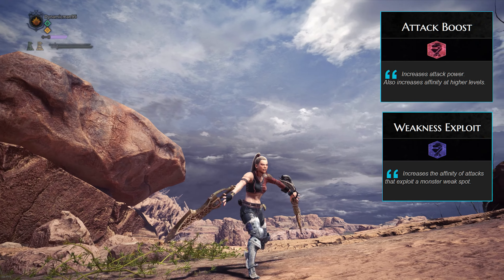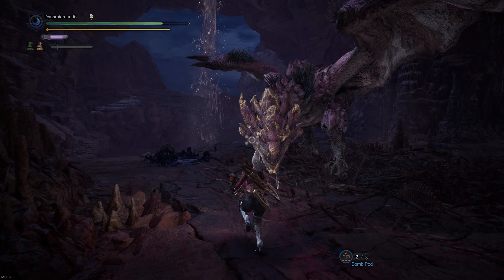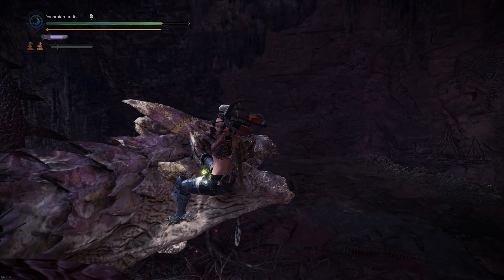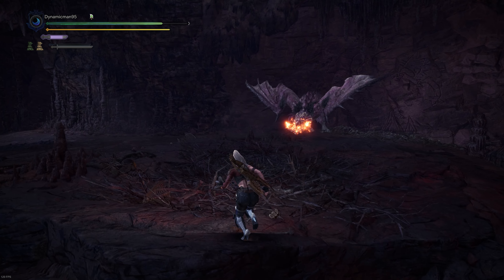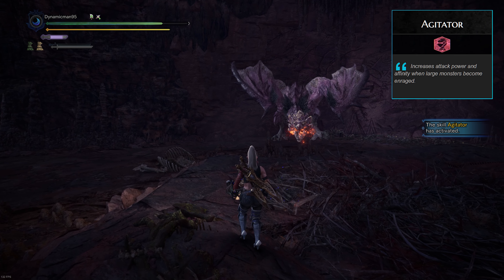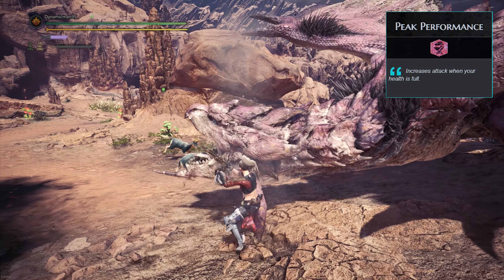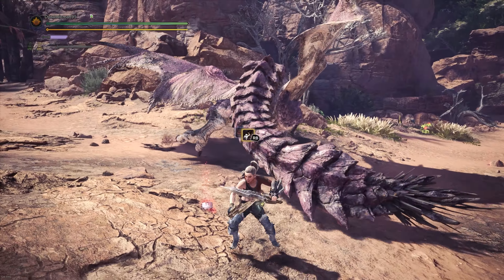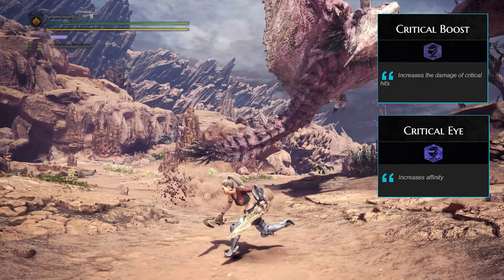Most skills are passive and are on by default, like Attack Boost or Weakness Exploit, but some skills require a certain action or condition in order to activate. For example, one of the most popular skills in the game is Agitator — it increases the attack power and affinity of your character whenever a large monster you're fighting becomes enraged. Another example is Peak Performance, which increases your attack power when your health is full.